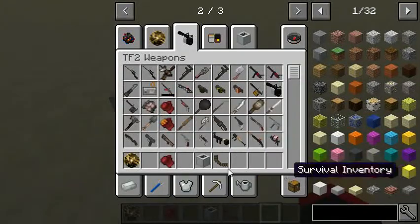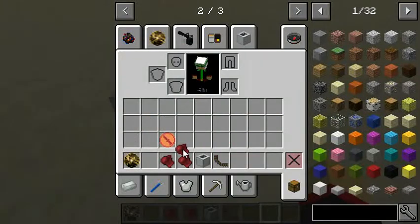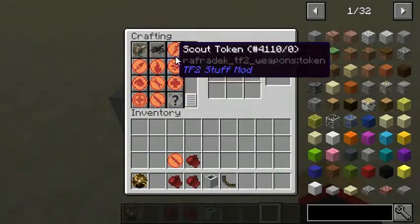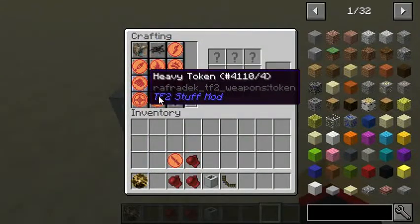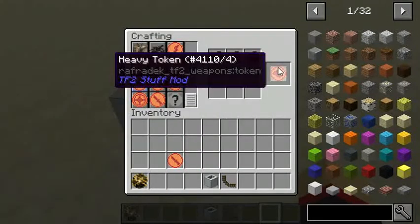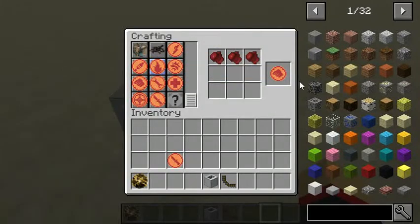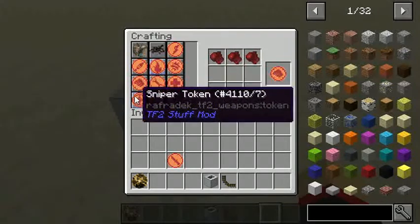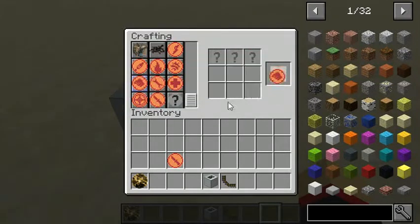I'm going to get these heavy gloves and just duplicate that three times, and then we're going to go make a heavy one. So which one's heavy? Heavy. So we get a fist, another fist, and a third fist. And we get a heavy token. You can't make any other tokens — you can see I'm clicking on the other ones but it's not working. It has to be the class you want to make, and then you get a token.